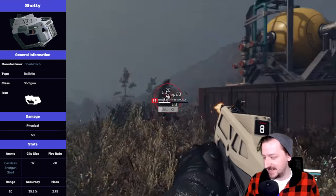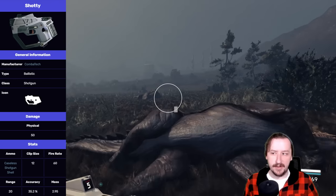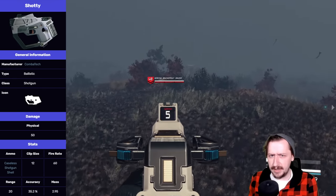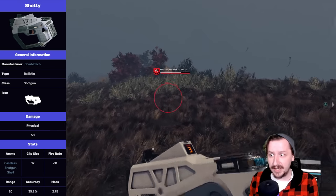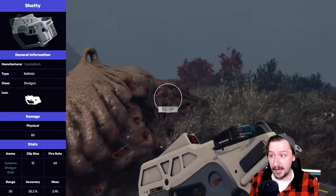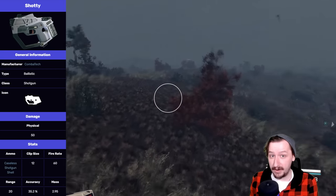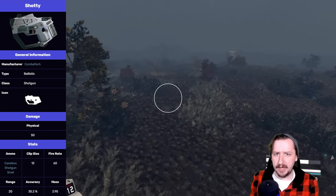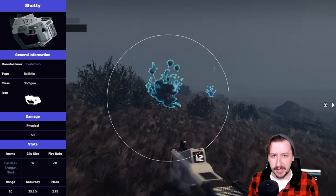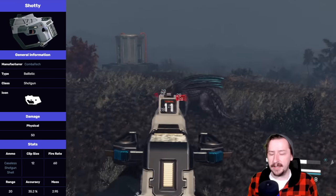The Shoddy fires the caseless 12 gauge shotgun shell, the same ammo the double barrel uses — it's only shared between those two. This one holds 12 rounds unmodified, which is a lot for a little shotgun, and you can get even more with upgrades. It has a 60 round-per-minute rate of fire so it shoots very fast. Range is 20 meters, same as the double barrel, but the Shoddy has a much wider spread — I believe it has the widest spread of any shotgun in the game.